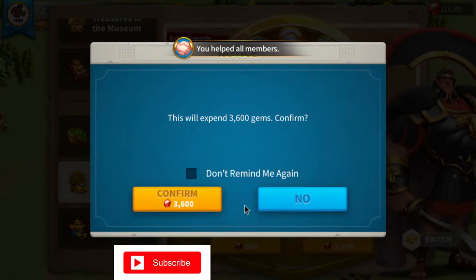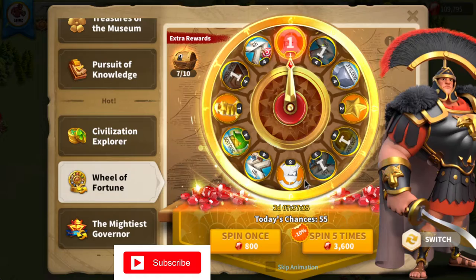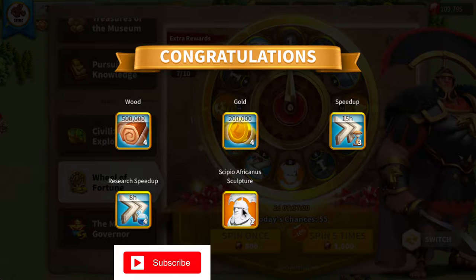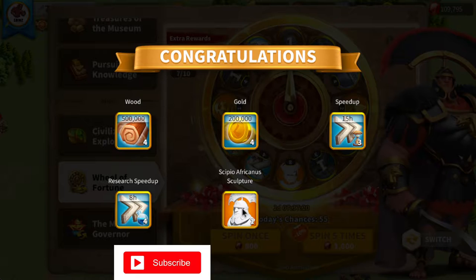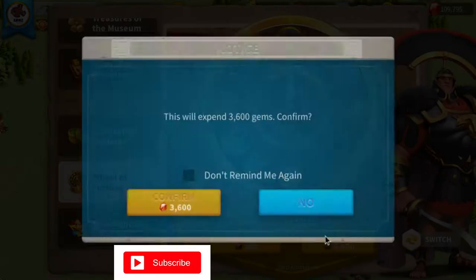Really hoping we can get an unlock as fast as possible - a couple of eight spots would be very ideal. I almost got one there. Research speed ups are probably the worst thing I can get. Overall this was a pretty bad wheel - 45 hours of speed ups. I really only want the sculptures here. If this was an infantry wheel I'd be going for the unlock using legendary commander sculptures, but this is an archer wheel and I'm not really interested. Definitely do not spin for Edward unless you are a mega whale.